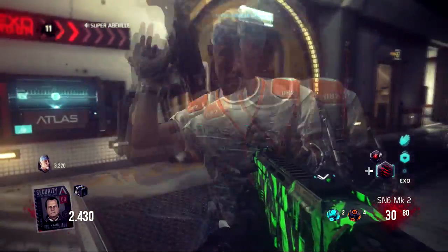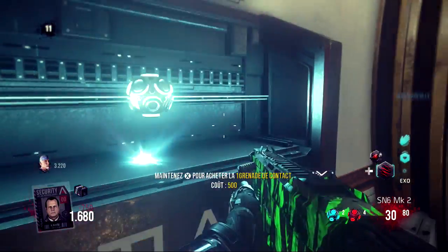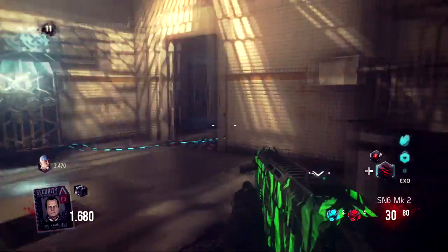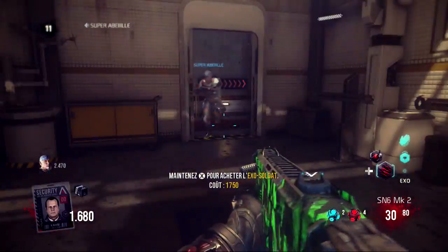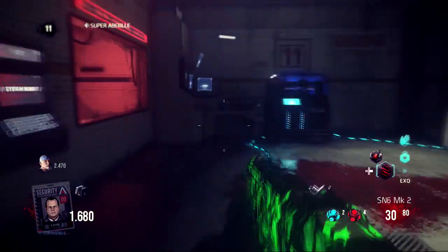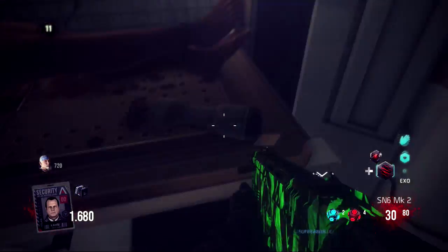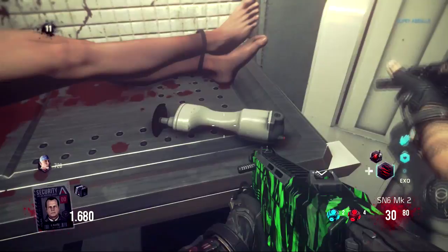Ensuite le deuxième objet est à côté des grenades à capteurs. Vous avancez en direction de l'exo soldat, là c'est l'image à gauche. Vous partez à droite, tout au fond il y a le boîtier d'électricité. Juste derrière il y a un patient et vous activez le petit outil de la scie. Ça fait une musique de nouveau.